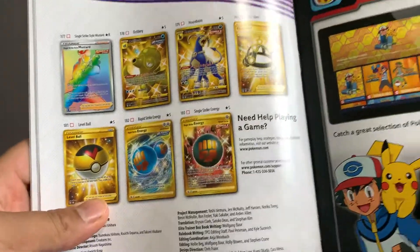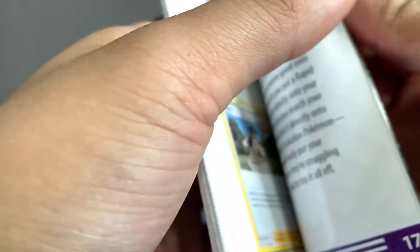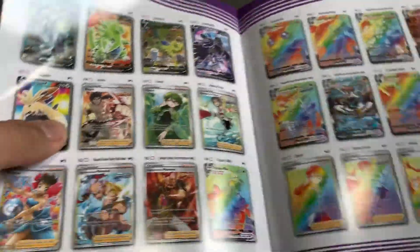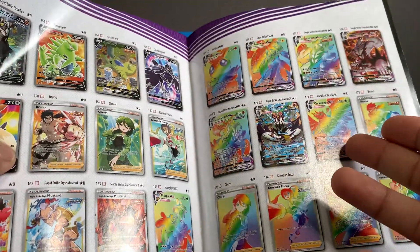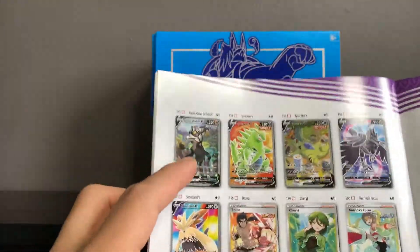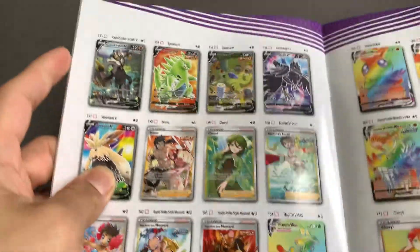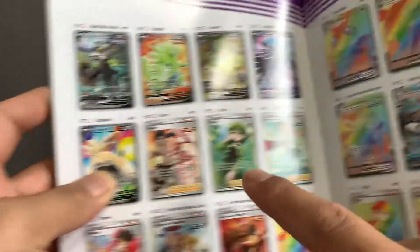As you guys can see, here is the player's guide. Each Elite Trainer Box comes with this — any set comes with a player's guide to show you which cards you'd want or need for a master set. I'm not building a master set for Battle Styles, I just want to get some of the chase cards — alternate art Urshifu, Tyranitar, Korrina's Focus — I already got Cheryl, I want Phoebe.